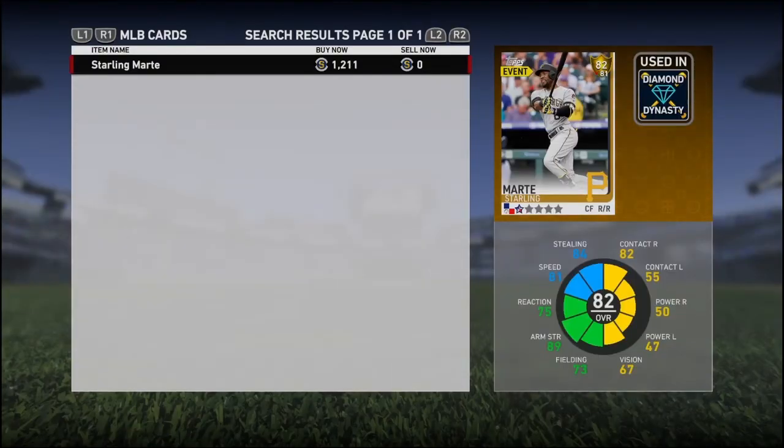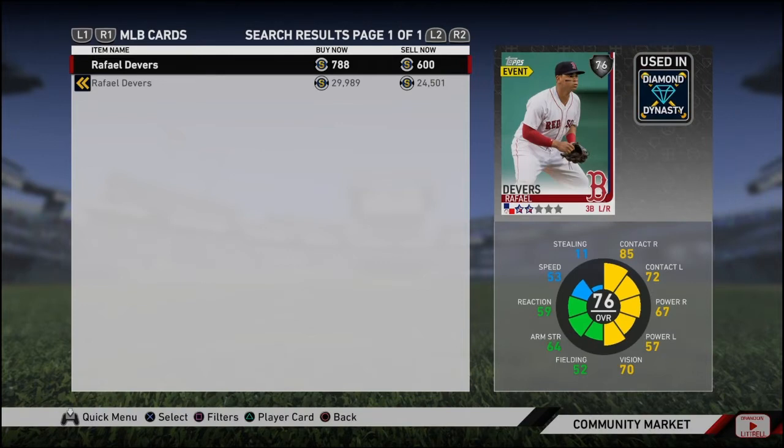The next long option is Devers. He's a long shot to go gold. He's hitting .327 with 17 home runs. His hitting stats are pretty good, a lot better than Starling Marte's, but I still think there's room for improvement. If he keeps staying on fire, I could see him going gold later on — that's why he's in my long shots.